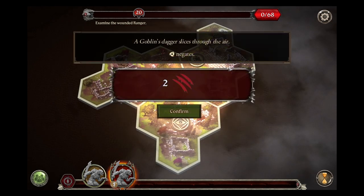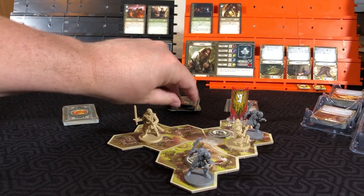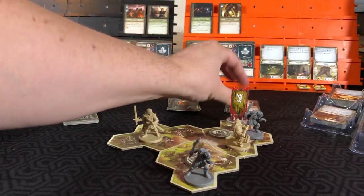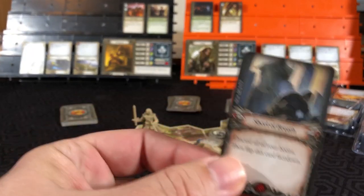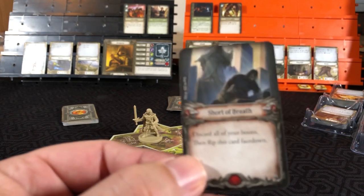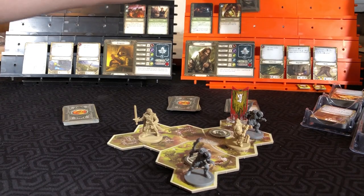Enemy will attack back. Agility will negate his worst ability. So we've got 1 success, he will prevent 1 wound from coming in, and he will take 1 wound. Short of breath - discard all your boons, then flip this card face down. Currently no boons, but he's got 1 wound on him.